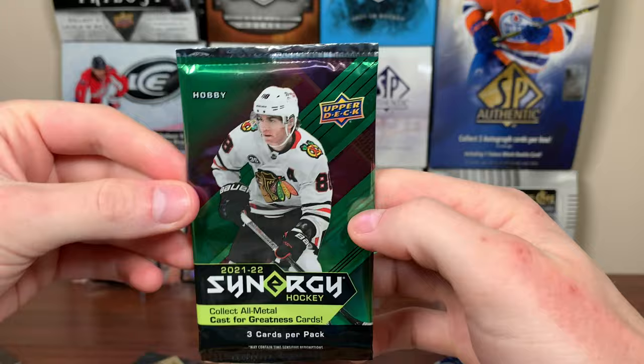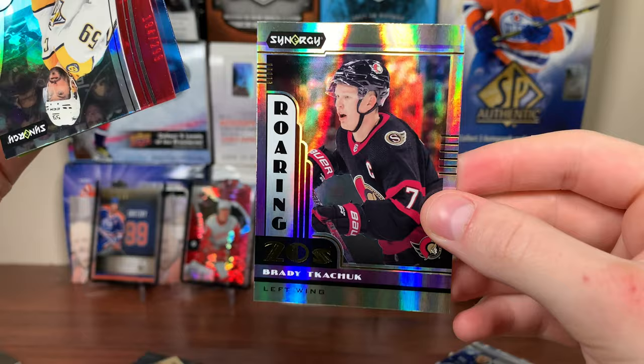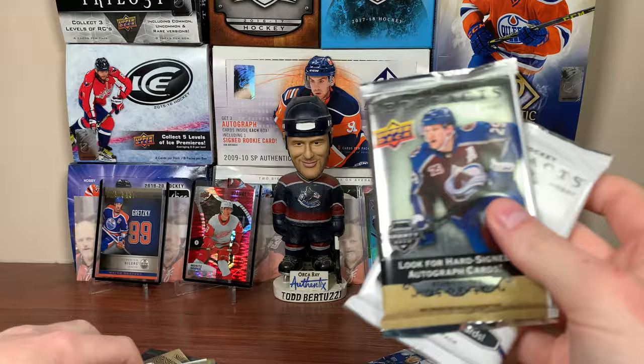Let's start with 2122 Synergy. I'll take anything — hopefully not a card numbered to 800 like last time. It's numbered to 299 this time. We got Yossi upside-down base, Roaring 20 Brady Tkachuk. The Yossi is not a bounty. We got Pod Kolzin Exceptional Futures, 194 of 299 — a blue one. Exceptional Futures Pod Kolzin.